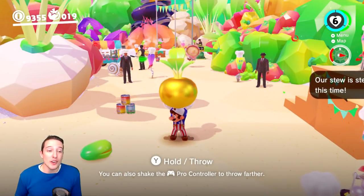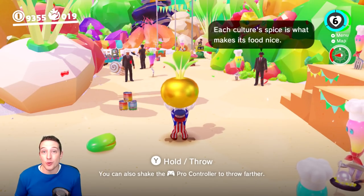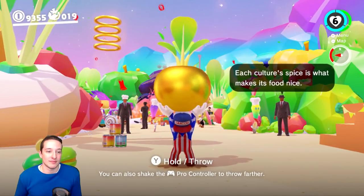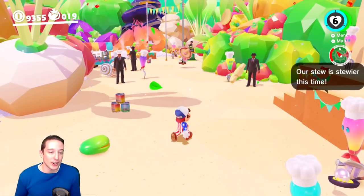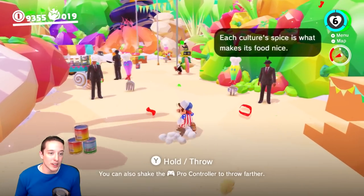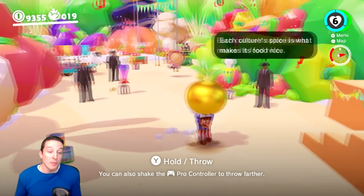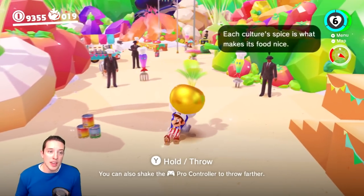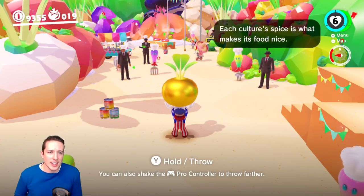We are now in the Luncheon Kingdom. I have the golden turnip here. Let's see if the invisibility glitch will work on the turnip. Yes, it does in fact work! So we're able to throw the turnip and as you can see it's invisible. Mario is running around here — let's pick it up. As soon as you pick it up, it regains its visibility and it's no longer invisible. So that's kind of interesting.